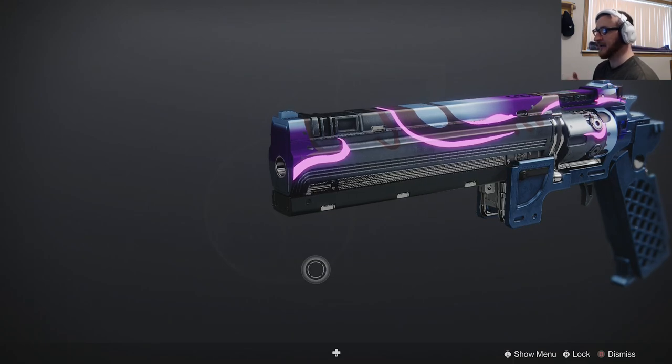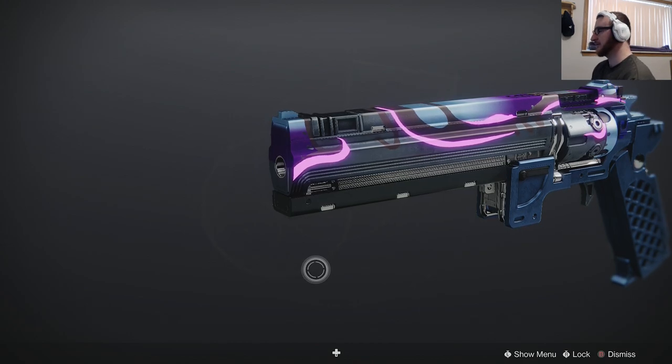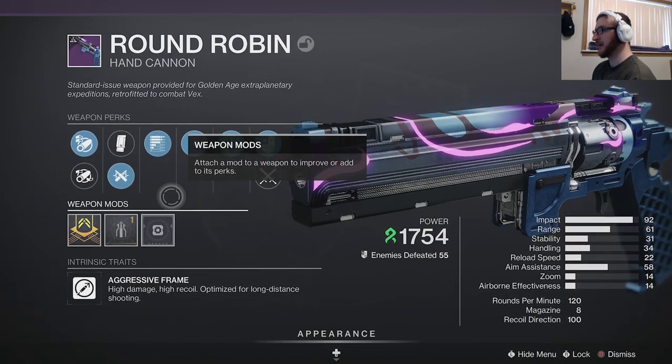We're going to be showing you guys how to unlock a legendary hand cannon within Destiny 2 Lightfall called the Round Robin, which you are seeing here on screen. This is how you can acquire your first one — it is a craftable hand cannon within Destiny 2 Lightfall.